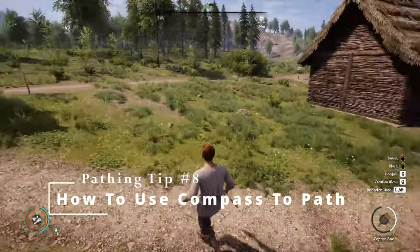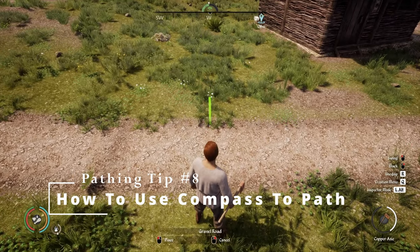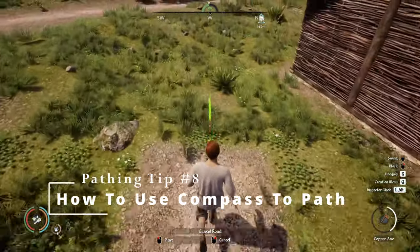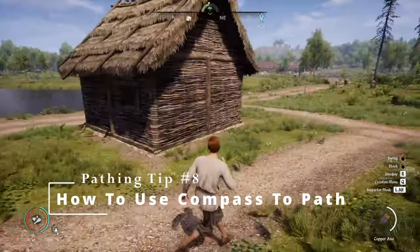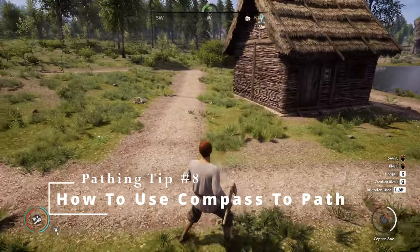Once you have that path in, find the 90-degree angle off there, which will be west for me. I'll start my path here and follow that through. This is a quick and easy guide to get 90 degrees and squares in your game for your pathing.